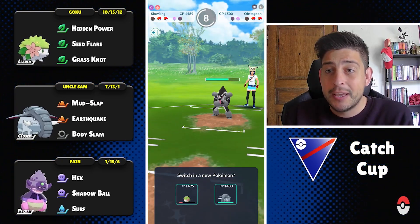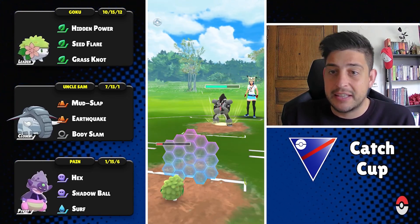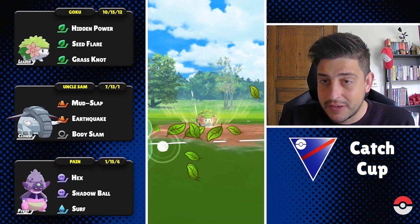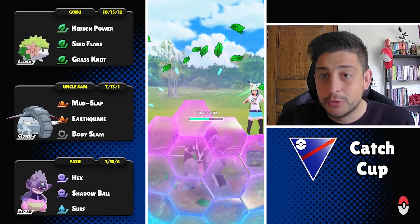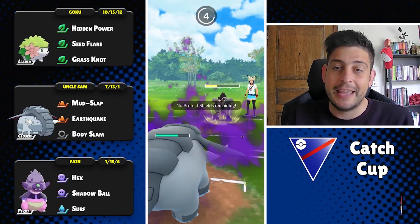Because I'm running Mud Slap over Counter on my Donphan for all those poison types, Galarian Stun Fisk, or Unova Stun Fisk the opponent might have — Counter could have been the better answer here. We're able to reach the Seed Flare to debuff the enemy and get the nuke, but they go for Scald and the battle is already over.